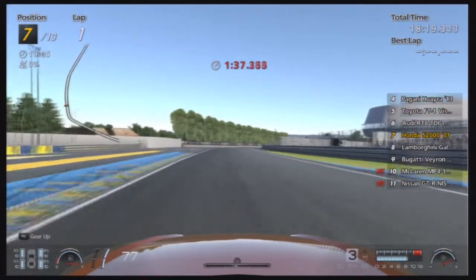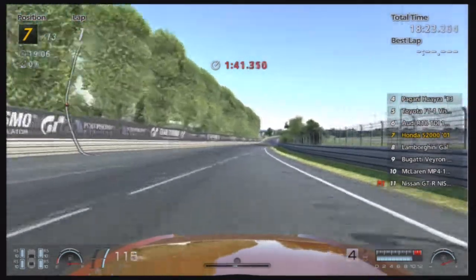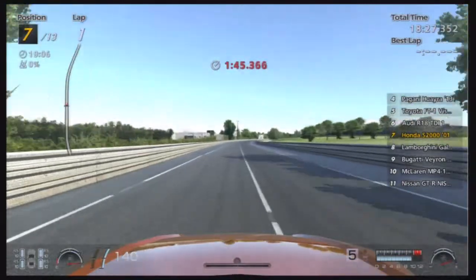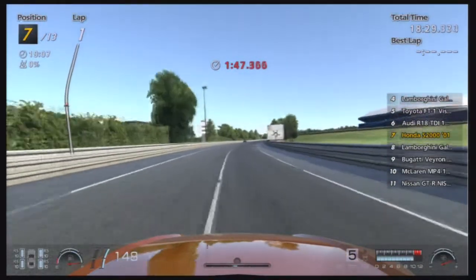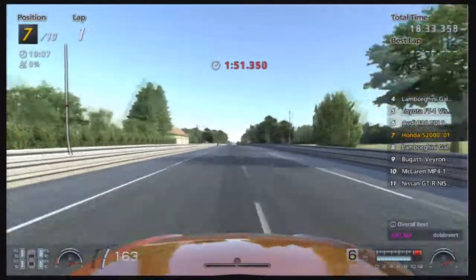The counter-steering is very strong, so that's not helping when you're trying to drift. You really need a steering wheel to drive this car, which is rather unfortunate as my steering wheel isn't really a steering wheel — it's just a controller that's been made into a steering wheel.